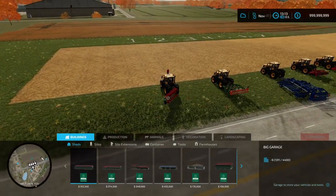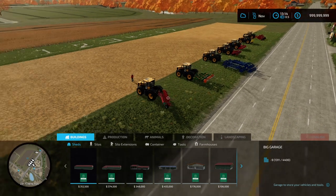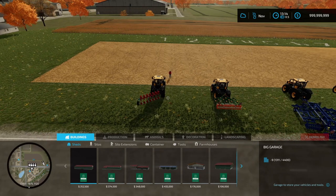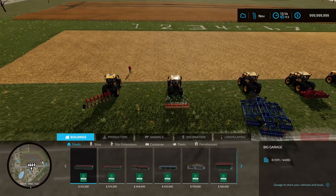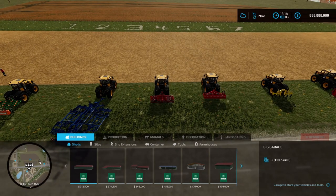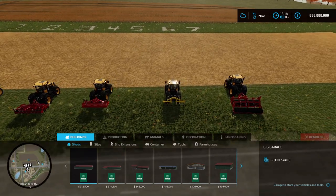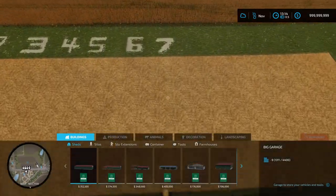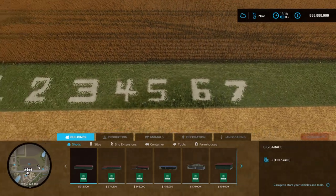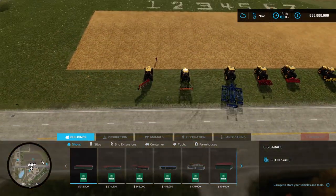We've got a selection of field preparation cultivators — there are seven in the base game: a plow, a regular cultivator, a shallow cultivator, a disc harrow, a power harrow, a subsoiler, and a spader. I've labeled each row we're about to cultivate one through seven just for ease of reference.